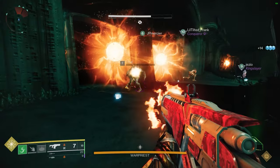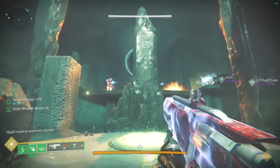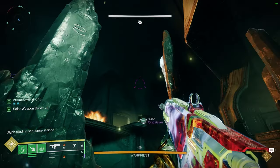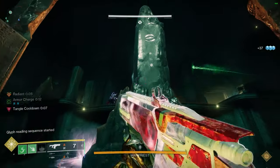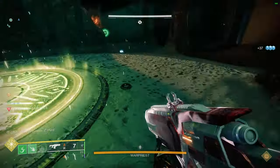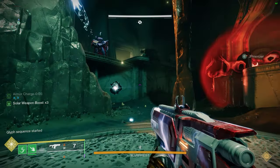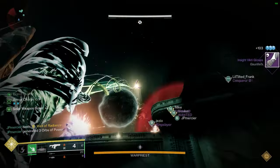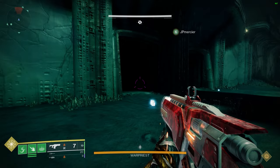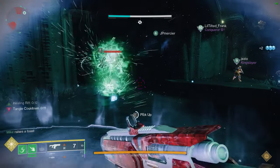Split your group 2-to-2 on left, middle, and right and clear all waves of adds until the knights spawn in, and once they are dead the glyph phase begins. The middle player steps on the plate and scans whether left, right, or himself needs to step on by checking if the floating rocks are glowing white. If neither left nor right rock is glowing, the mid plate is first, so the mid player should step off and on again and then read once more. The other three players not responsible for glyph reading should ideally be Warlocks running Icarus Dash or Broodweavers running Grapple, since it will be their job to camp the Taken Knights holding the Brand Claimers and then quickly make their way to damage. The two Brand Claimer Knights will always spawn in the opposite locations to the final plate which grants the brand.